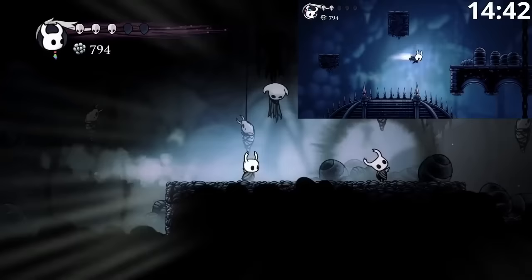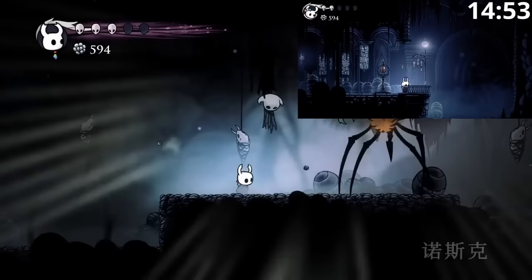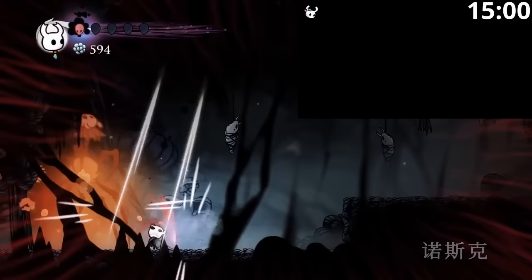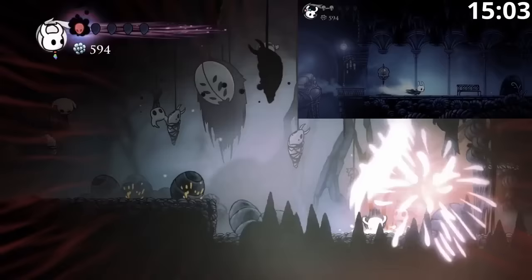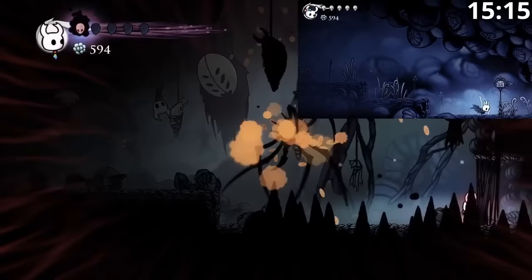Now Bob is going to fight Nosk. Nosk is a very annoying boss, particularly for humans, because Nosk can climb up into the ceiling and drop things on you. But TAS doesn't have to worry about that — we just manipulate the multiverse so that doesn't happen. The nice thing with Dash Master is that you can keep up with Nosk while they're charging and just continually pogo. We use the Dive to get invincibility frames whenever Nosk is going to do a spray type attack. And so Nosk is done.